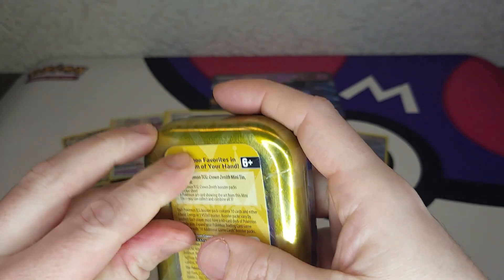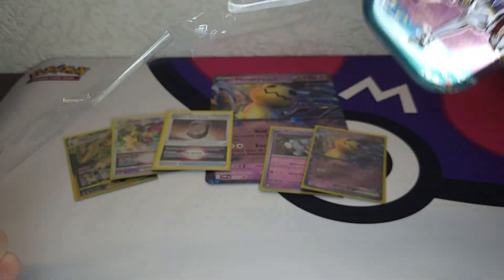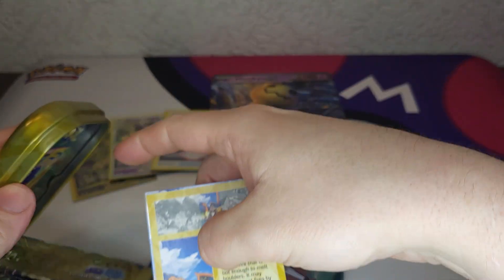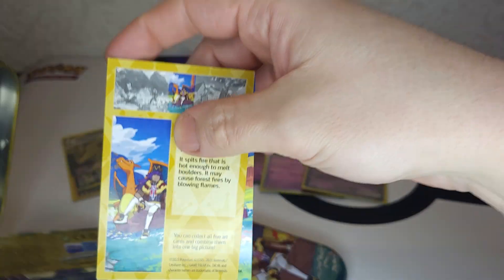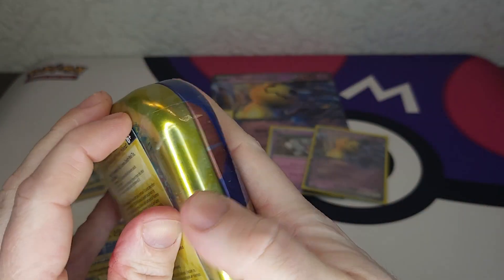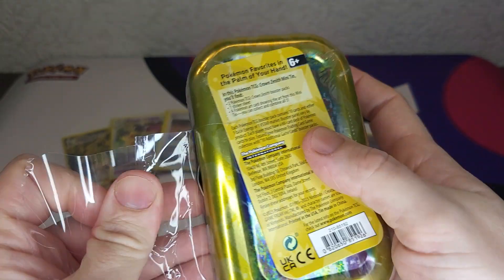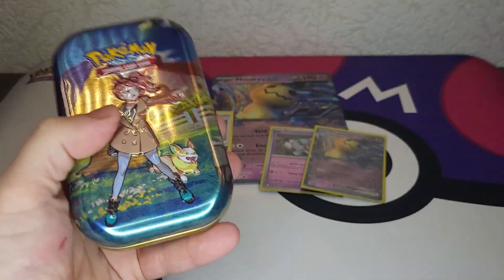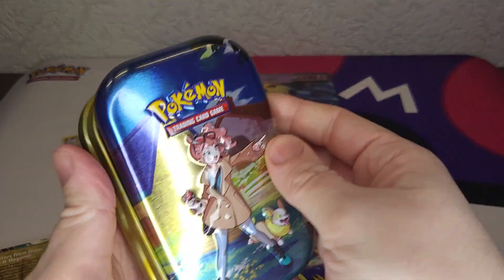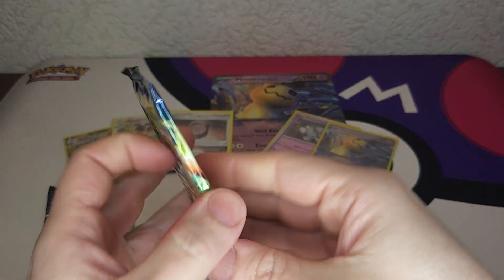Let's open up these mini tins. Sticker again - one - two packs in this one, and another two packs in this one. Very good. Okay, let's start off with these two packs. Can we get a special hit in these tins?